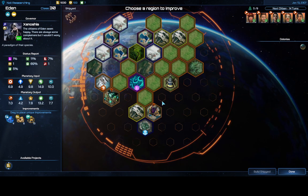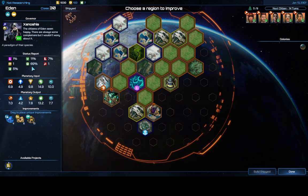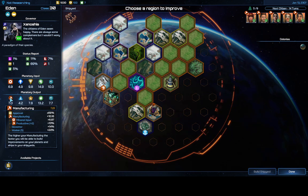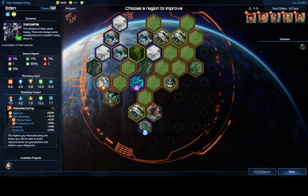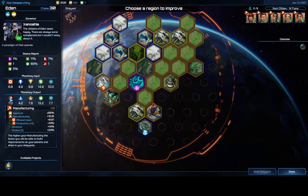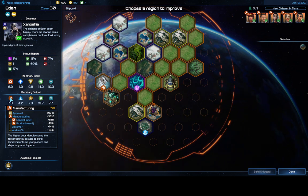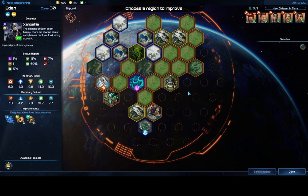Now Eden is looking better — I've got decent production. My approval is 69% and I want it at 100%. Here's why: the first modifier on manufacturing is times approval percentage, so I can only get 69% of my manufacturing output right now. If you have 100% approval you get all of it. So obviously the first thing you should do, because it's going to be of the most value, is raise that approval.